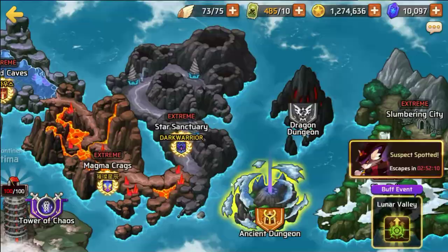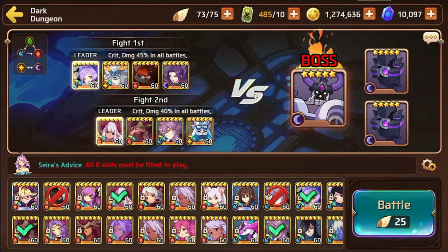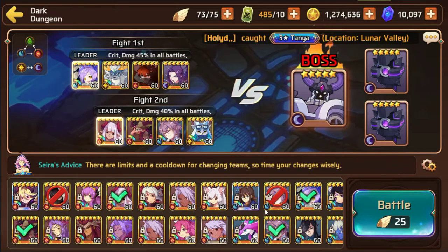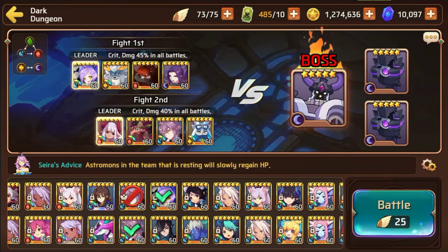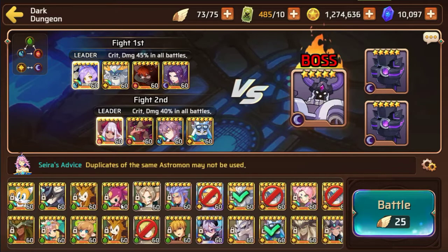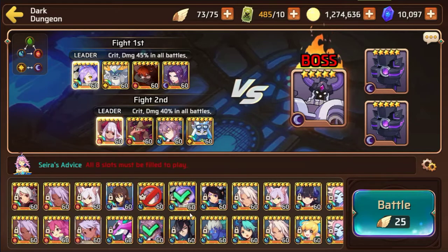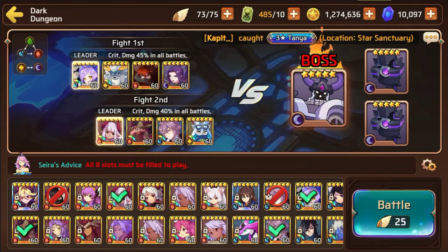I'm going to show you guys my team and probably cover some mods that you guys can possibly use. Of course it all depends on the type of monsters that you have, but I don't particularly think that the Dark Colossus is too difficult. I generally recommend the crit damage lead, but you can use the attack power lead. Another good lead is always the HP lead, but I like to use the crit damage lead because you want to try to kill the boss as quickly as possible.